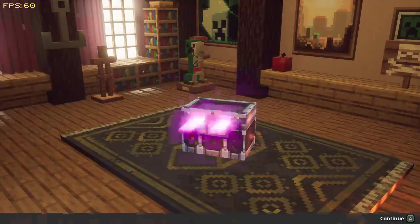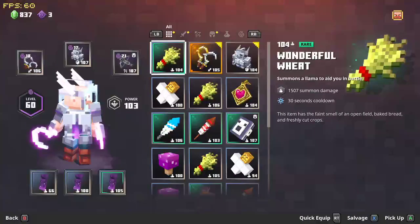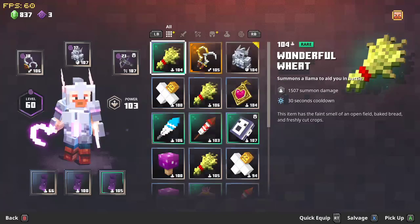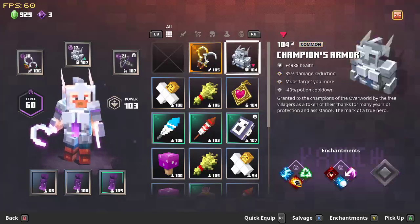You get good loot. As you've seen, I got that Last Laugh, which right here is really good. You get really high level stuff. I got a 104, my power level is 103. With that logic, as you continue, you can get better gear. Check out this Last Laugh — it's a 105. Anyway, it's slightly weaker than my stuff, so I'm not going to use it.